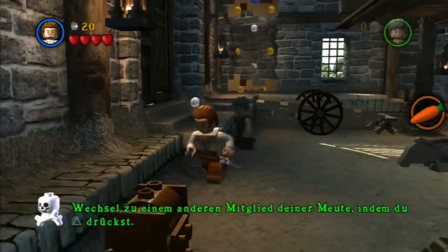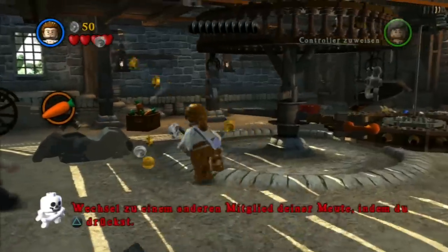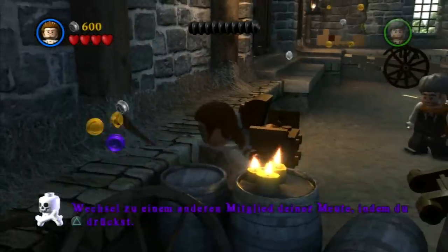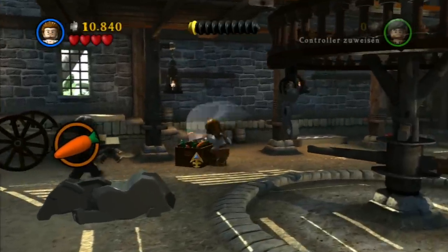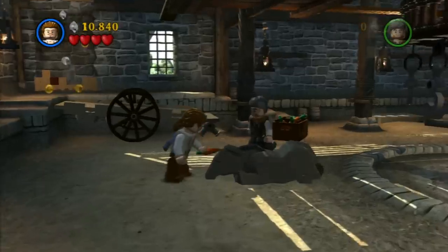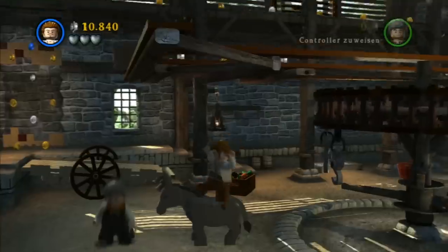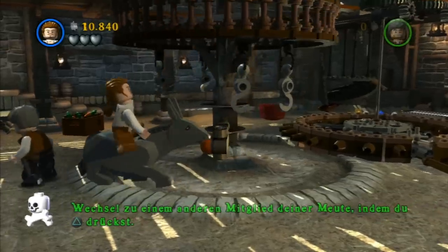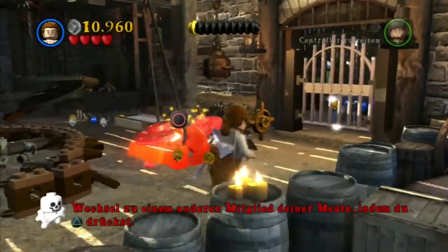Hier beginnt das Spiel. Ich spiele blind – ich habe keine Ahnung, was im Spiel passieren wird, außer dass es den Film nacherzählt. Wobei ich mich nicht mehr wirklich so erinnern kann an die Filmstory, ich habe mich aber trotzdem informiert. Jack Sparrow hat sein Schiff verloren, seine Crew meuterte und ist zu seinem Erzfeind übergelaufen. Dann wurde Jack auf eine einsame Insel verfrachtet, zusammen mit einer Pistole. Es gibt so ein Piratengesetz, dass man immer eine Pistole mit einem Schuss bekommt. Das hier muss erst mal repariert werden – um nicht zu verhungern oder sich selbst umzubringen.